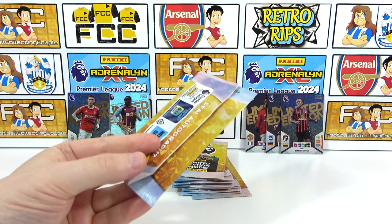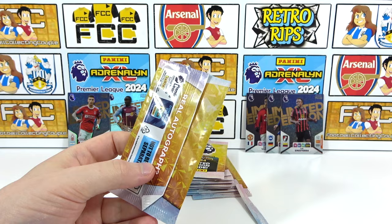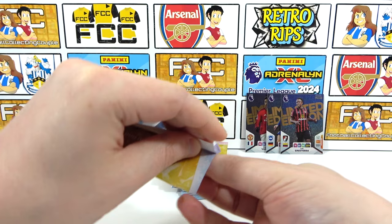Seventh pack — Arsenal doesn't have a signature or auto in here, we never do. Eighth pack — who's that? Is it Pigfoot or Pinnock? It's Pinnock. It can only be regular so we'll get rid of that quickly. That's eight packs in — two signatures each, two regular. If we can get another one before the halfway point that'll be alright.